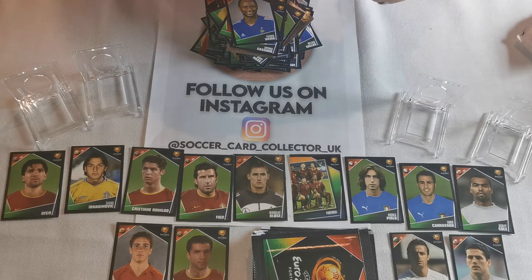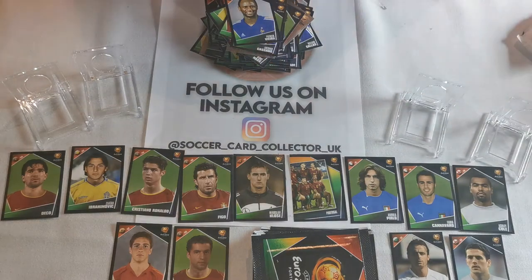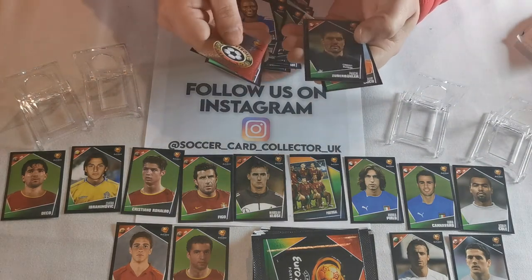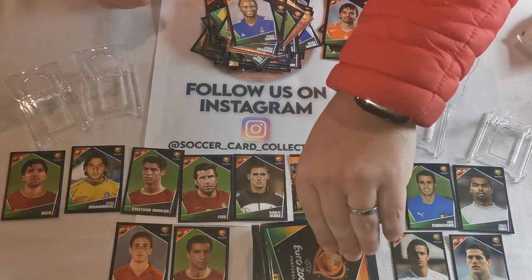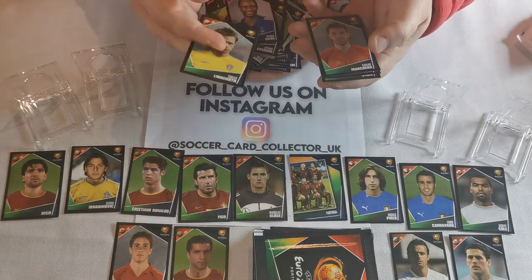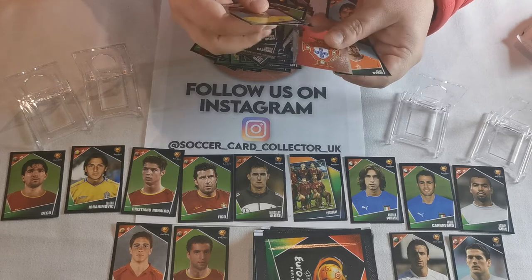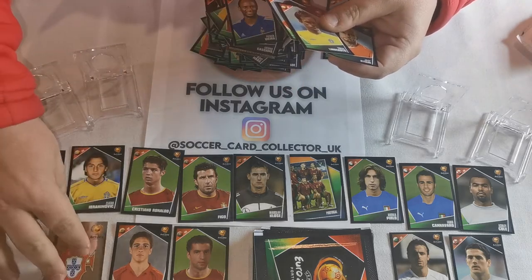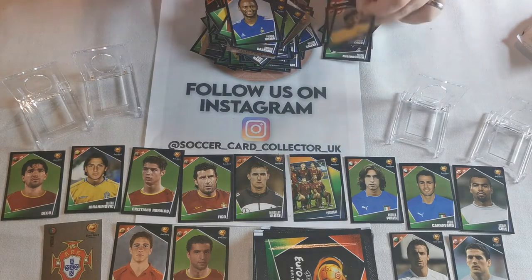We're filling up with very good stickers everywhere. Philippe Cocu for the Netherlands - great player, currently managing a team in Holland I believe. Swedish, Italian. Oh, the Portuguese logo - because I'm Portuguese, it goes there. Jan Stam - I think he played for Man United at the time, great central back. And then we've got the trophy sticker - that's a nice one.